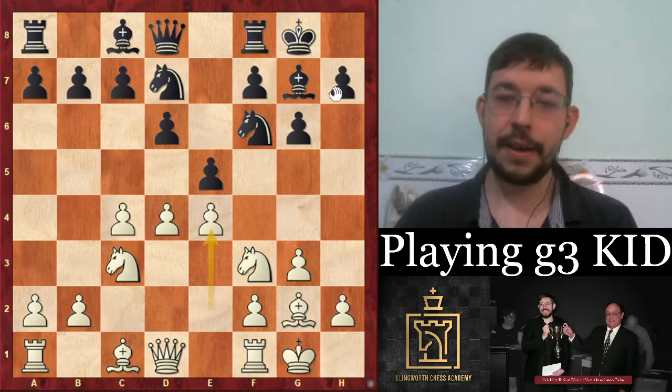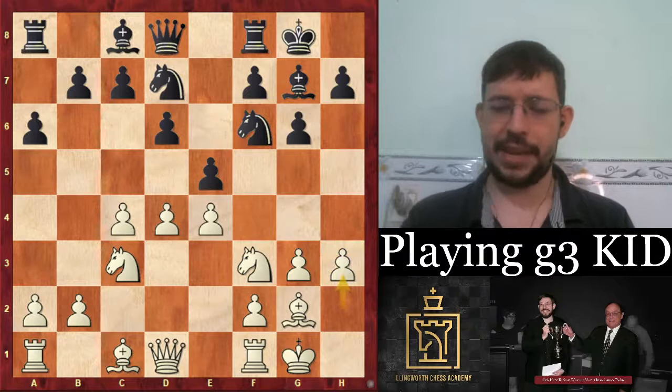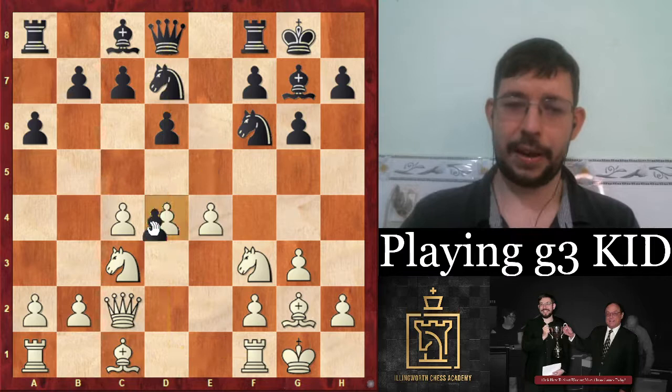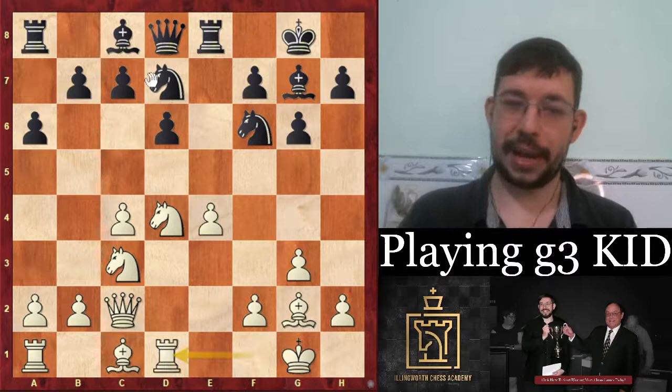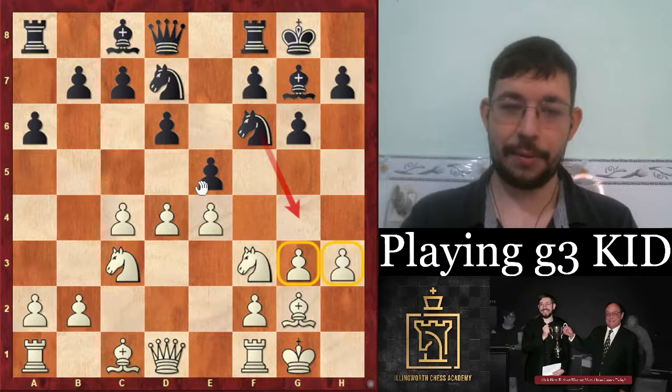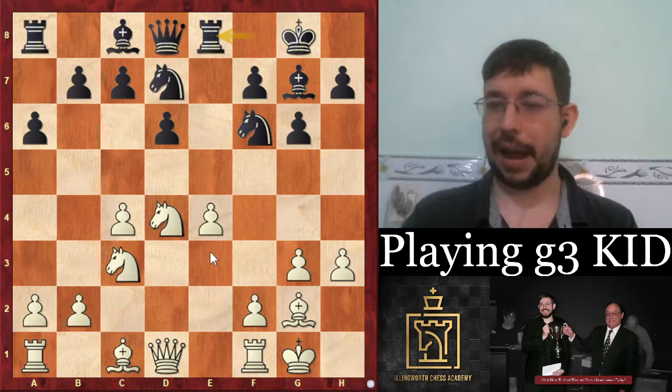Black played a6; Navara responded with the thematic a3, stopping any Ng4 and keeping the king well protected. You can also play Qc2 and Rd1 — often in these positions after exchanges and Re8, black wants to play c6 or c5, so having the rook on the d-file to attack the weak d6 pawn is useful prophylaxis. White also played h3 here.